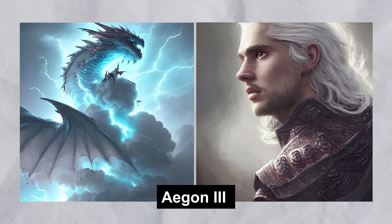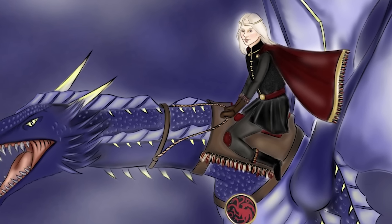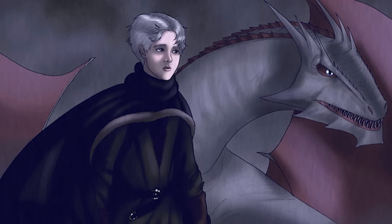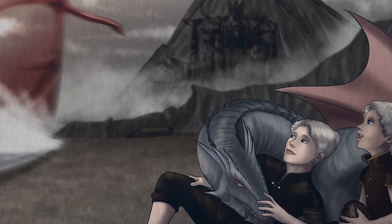Stormcloud is a hatchling dragon bonded to King Aegon III, also known as Aegon the Younger. Despite his small size, Stormcloud plays a significant role in Aegon III's life, particularly during his escape from the downfall of King's Landing. Stormcloud's bond with Aegon III highlights the enduring connection between the Targaryens and their dragons, even in times of great peril.